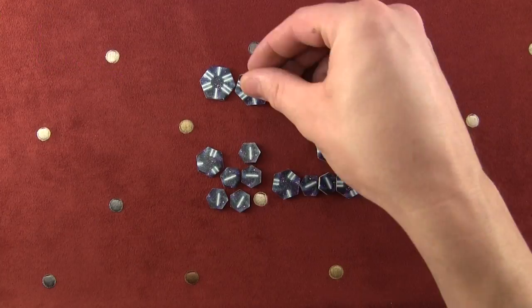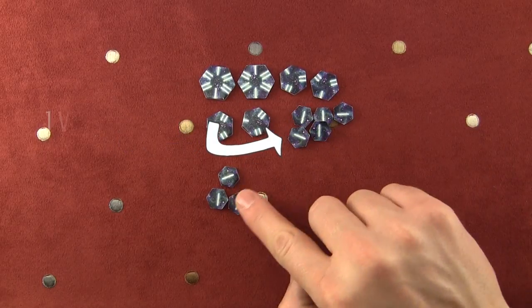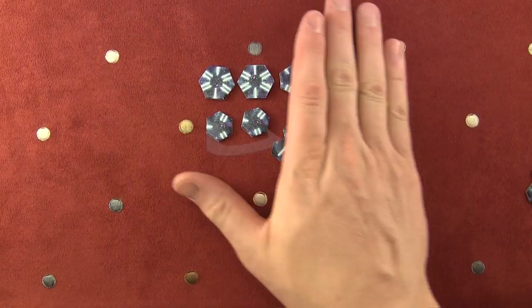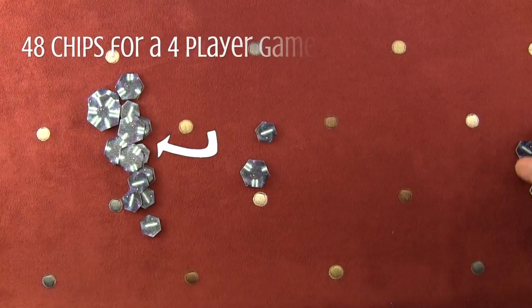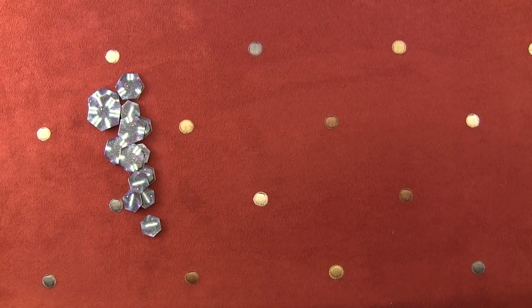Beginning your setup, you want to count out 12 victory chips for each player who is playing the game. If you play a game with 2 players, 24; 3 players, 36; 4 players, 48 victory chips. Then also count out a pile of 10 victory chips and set these aside. These get used in the last round of play.